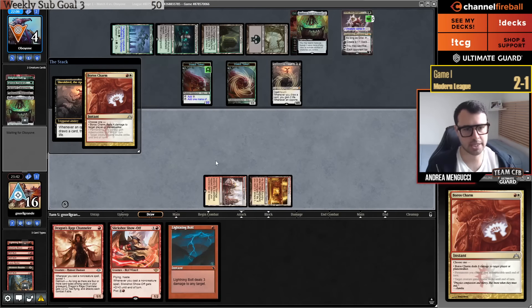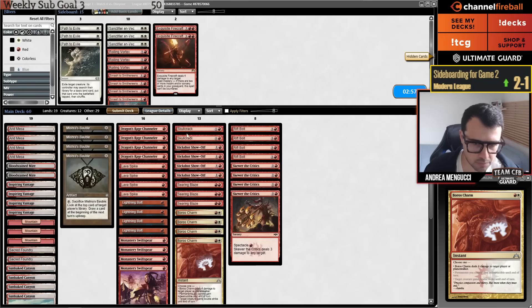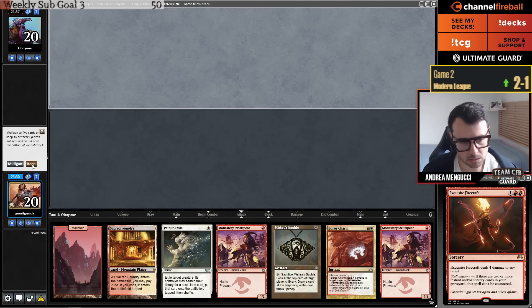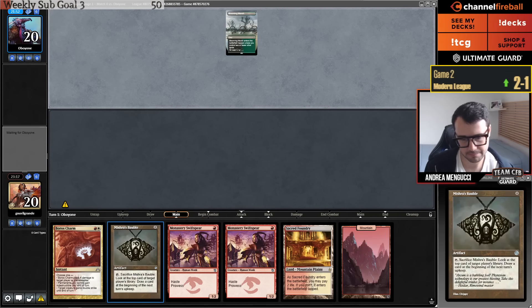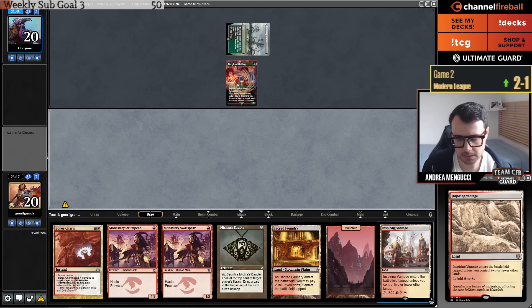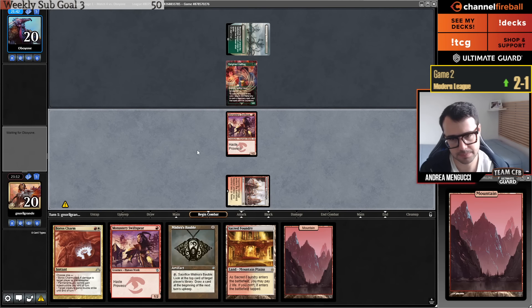Let's try not to lose post-sideboard games this time. I'll side out the Channelers — both on the play/draw. I'll bring in three Path to Exile and an Exquisite Firecraft. I have to bottom a card here — it's really hard, since they're all very good. How about I bottom a Path to Exile? I don't love having sided in a card and then bottoming it, but I really like the rest of my hand. I'll pass — I want to use my Bubble for both Swiftspears.